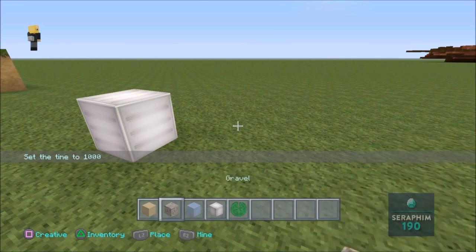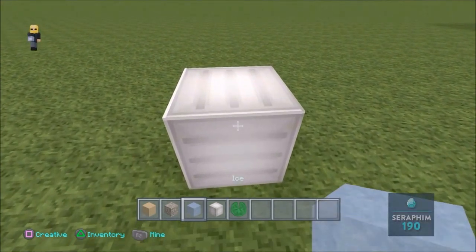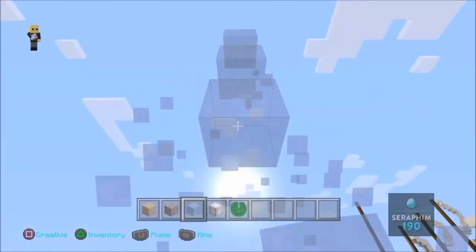So guys, what you want to do is get out some ice blocks and some glowstone. If you want to know how this works, follow me. All you need is some lily pads, ice blocks, gravel, and sand.